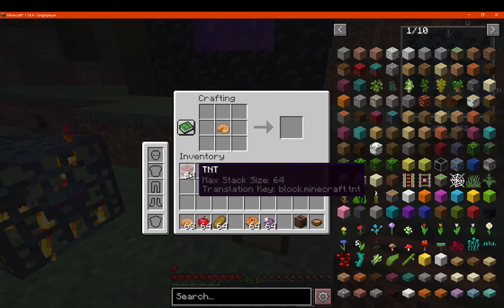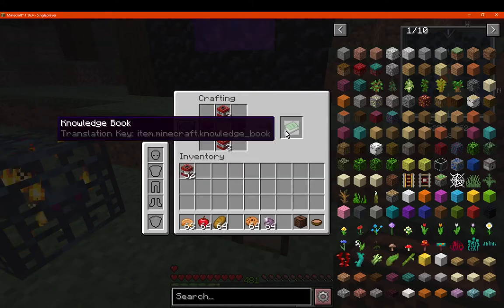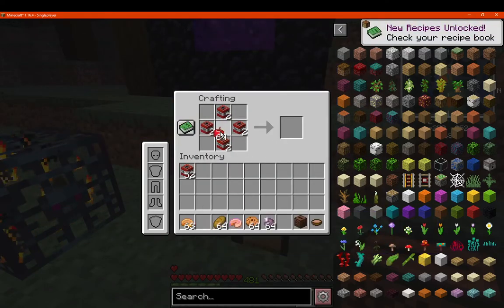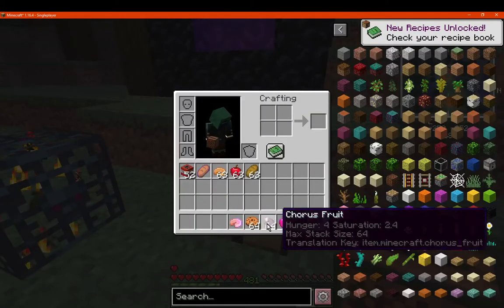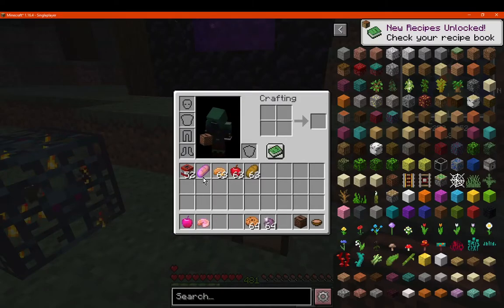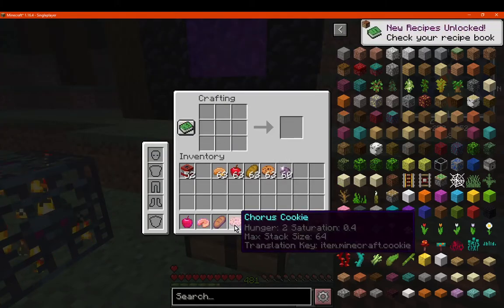We'll just craft each of these — just get 3 TNT on each side — and we'll get exploding pie, exploding apple, and exploding bread. We'll just shift those out of the way because we don't need them anymore.